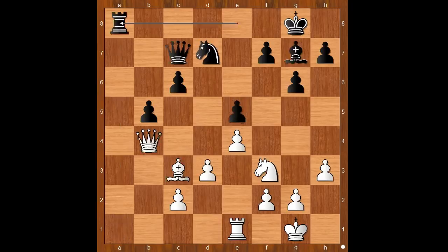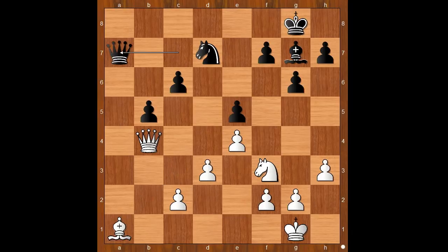Back to our game. Rook to a1, rook takes rook — check — bishop takes rook, queen to a7, bishop to c3, queen to a2, queen to b2, queen takes queen, bishop takes queen. At move 24, too many pieces were exchanged. It smells like a draw.